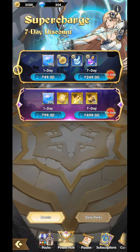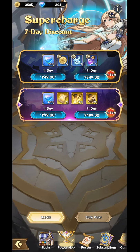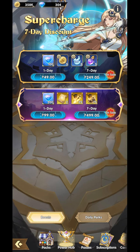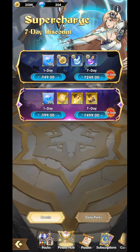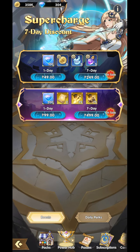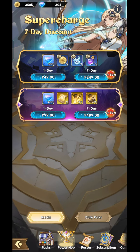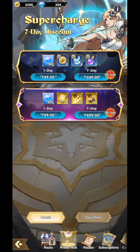Another noteworthy purchase is on the power hub. It actually has three tiers, but since this account is pretty weak, it doesn't show the third line, which includes divinity stones and soul seal stones for your weapon. The power hub is a seven-day pack, costing 1,250 Peso, equivalent to about fifteen dollars.